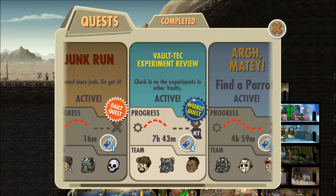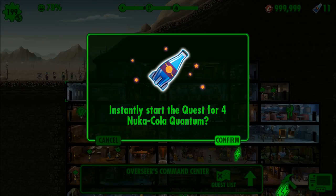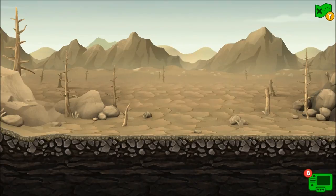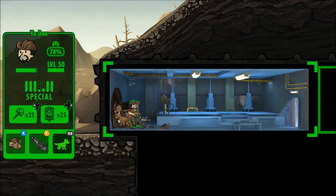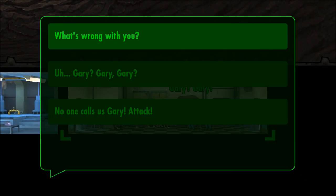Here we go with the third and final mission of today's episode — the Vault-Tec Experiment Review. We have Yo Dan, Dan H, and Ignacio the Mayor. We need to wait seven hours — hell to the no — so we're just going to spend four quantum and get there right now. This is a ragtag team of badasses with a lot of high-damage weapons. If you want any weapon or outfit on your dweller, let me know in the comments and I'll change it.